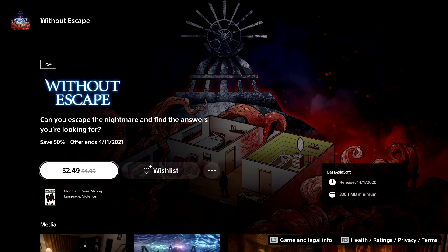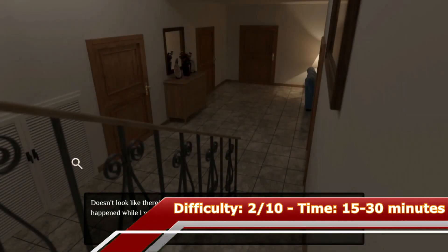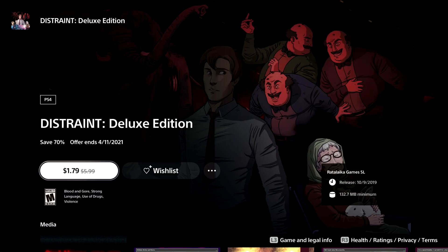Without Escape is a point-and-click horror game and can be done within 15 minutes if you use a walkthrough. Keep in mind it's possible to die in the game, so a few wrong clicks can cause death.